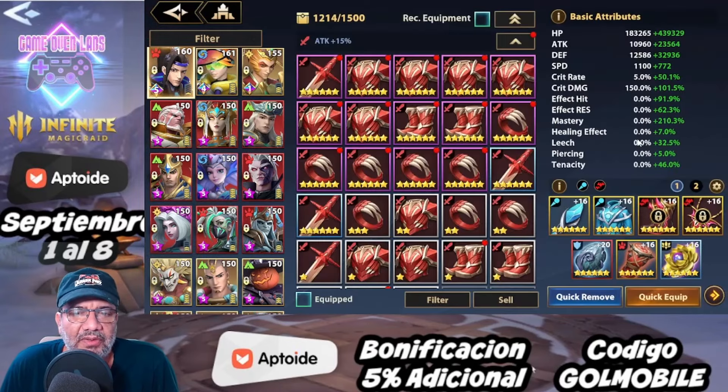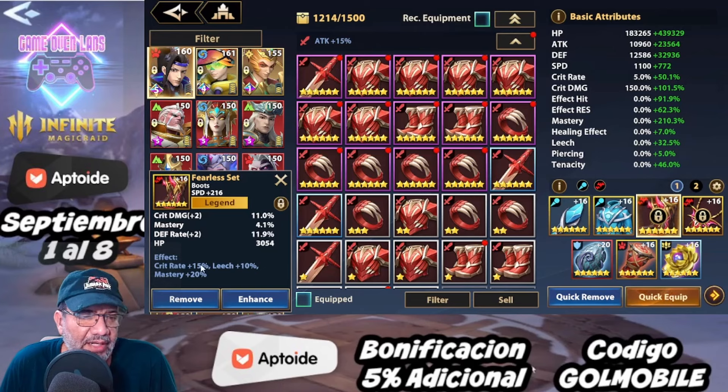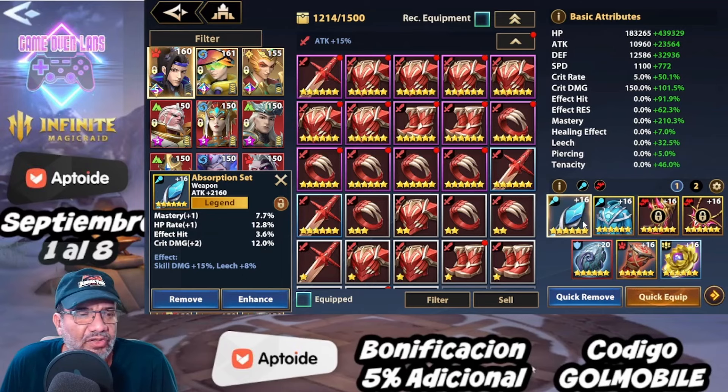Para los equipos, como tenemos que buscar el leach, hay muy buenas opciones: una que tiene skill damage y leach 8%, y otra que tiene leach 10% y máster y 20%, que nos sirve súper bien. Podemos hacer una combinación de todas estas cosas — aquí tenemos 10 de leach, aquí tenemos 8, inclusive hasta nos pasamos. Así es como podemos llegar a ese porcentaje de leach que necesitamos.